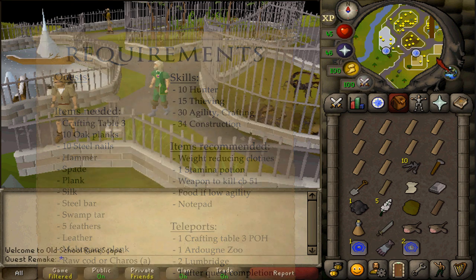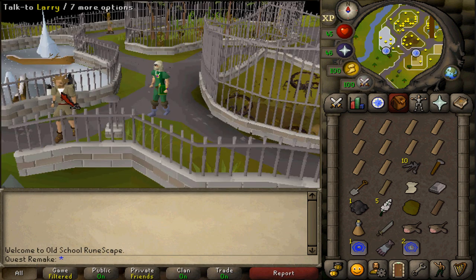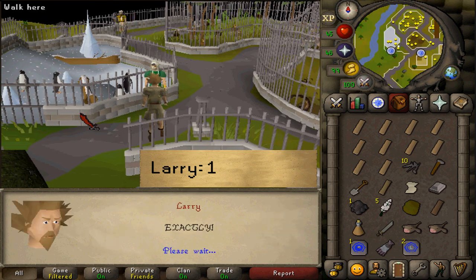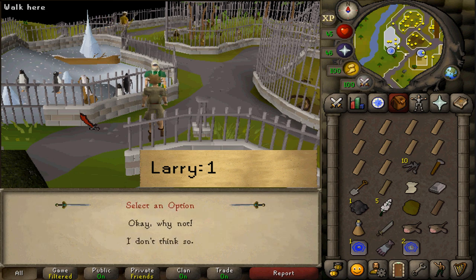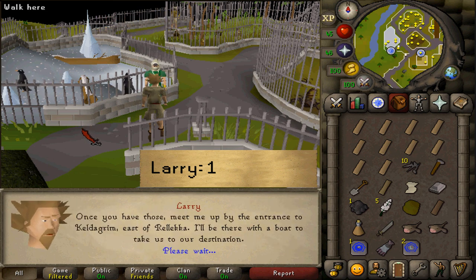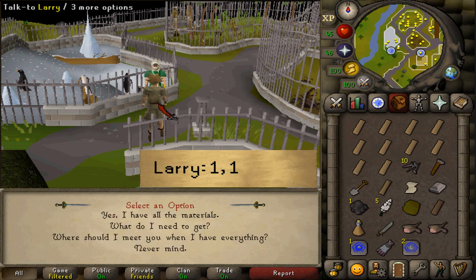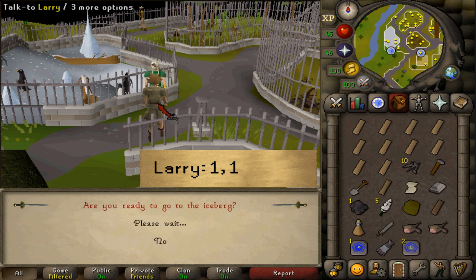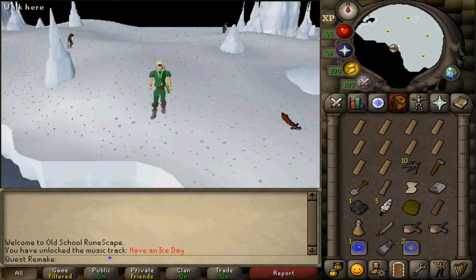Where to start this quest is right next to the Eagle's Peak quest start. Talk to Larry and select option 1. After talking to him, let's talk to him once again and select option 1 twice. Because you already have all the materials, he will send you to the iceberg.